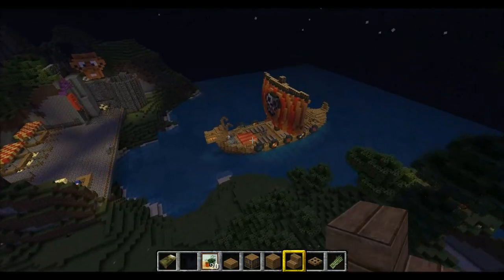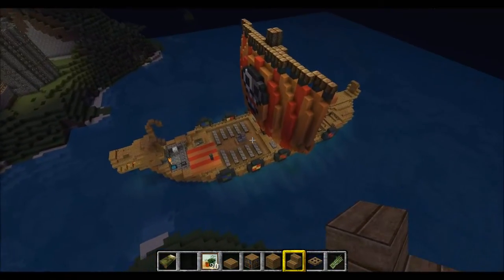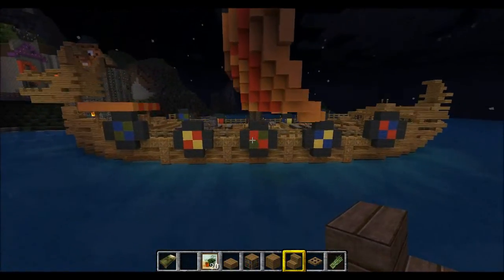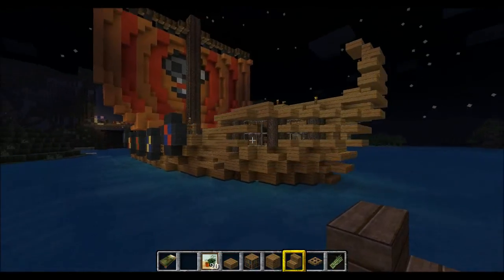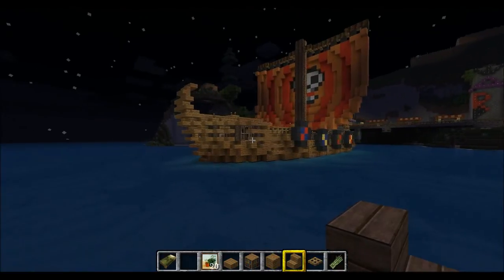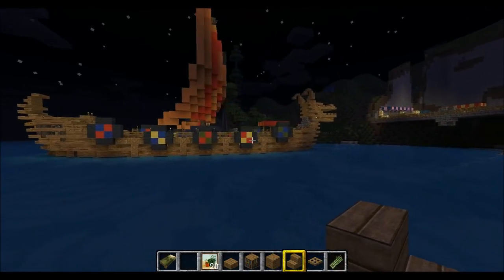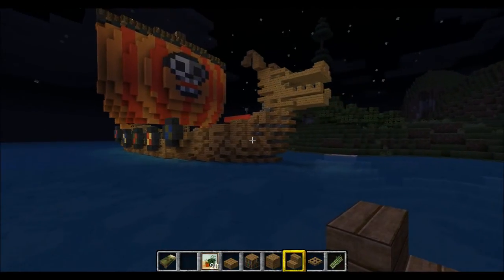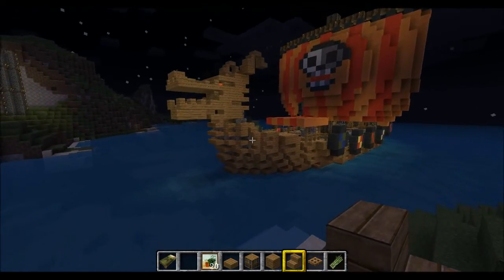That's the viking ship I built over here. I'll give you a quick flyby and show you the exterior. I put a lot of effort into the details, so I'll just show you around. You can see all the different spots the ship is built up, and I tried to make it look like a real viking ship with a dragon's head.